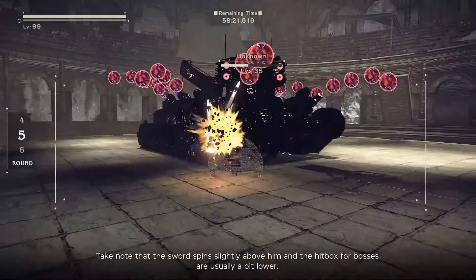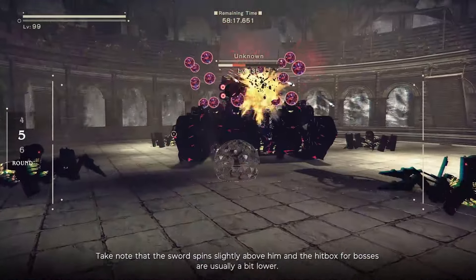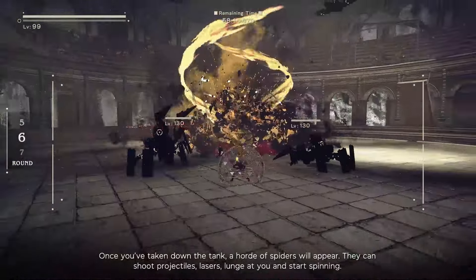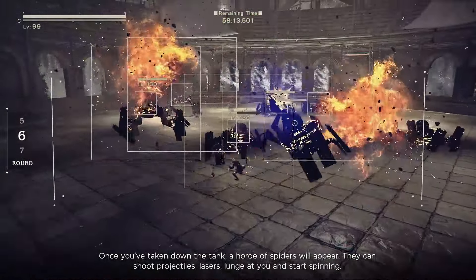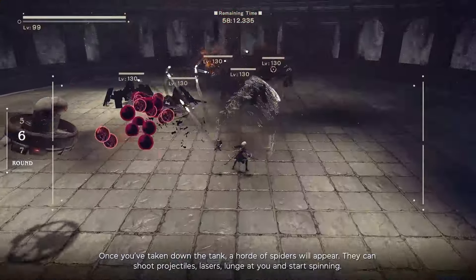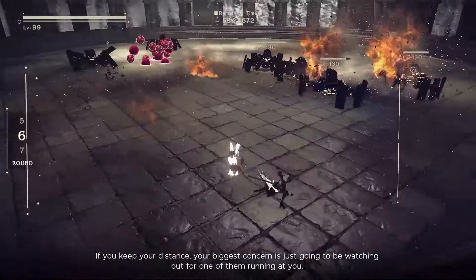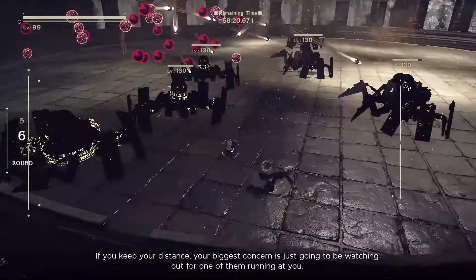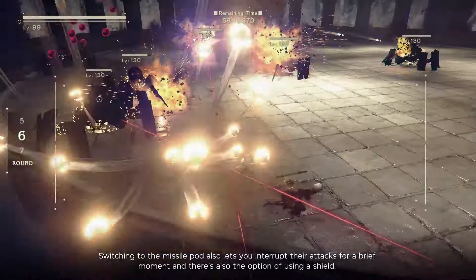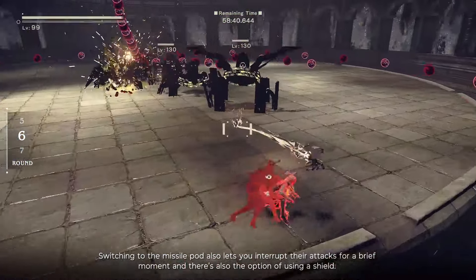Note that 9S's sword spins slightly above him and the hitbox for bosses is usually a bit lower. Once you've taken down the tank, a horde of spiders will appear. They can shoot projectiles, lasers, lunge at you, and start spinning. If you keep your distance, your biggest concern is watching out for one running at you. Switching to the missile pod also lets you interrupt their attacks briefly, and there's the option of using a shield.